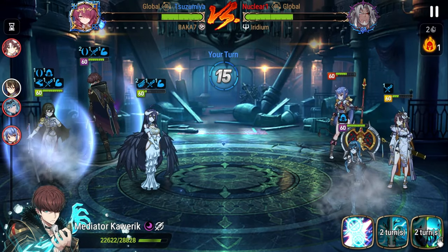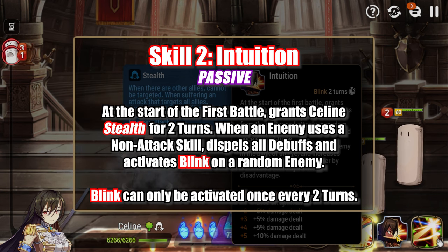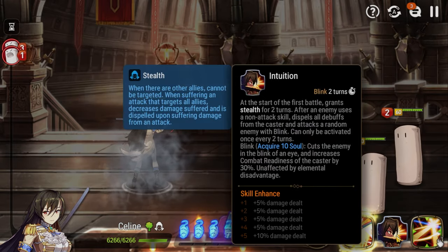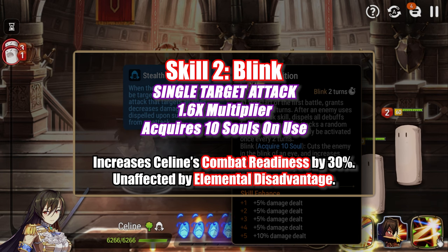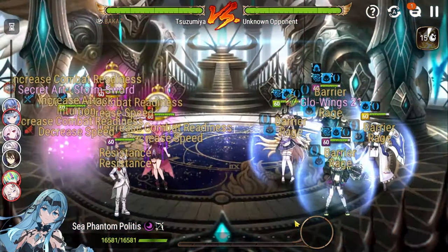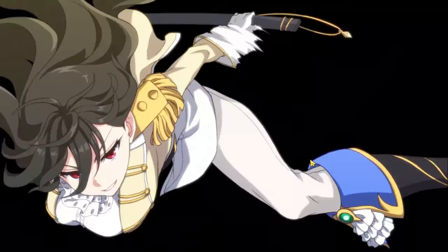The purpose of picking Selene is to deter opponents from using non-attack skills thanks to her amazing passive, Intuition. Intuition says at the start of the first battle, it grants Selene stealth for two turns. After an enemy uses a non-attack skill, it dispels all debuffs from Selene and attacks a random enemy with Blink. Blink can only be activated once every two turns. Blink is a single-target attack with a 1.6x attack multiplier — nearly 15% more damage than the last time we talked about this character. Additionally, you acquire 10 souls upon use. It also increases Selene's combat readiness by 30% and is unaffected by elemental disadvantage.